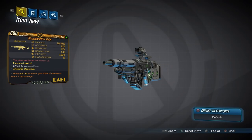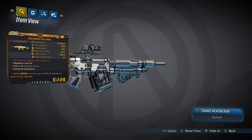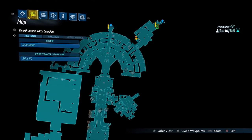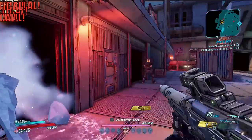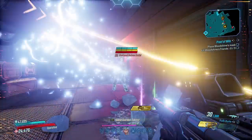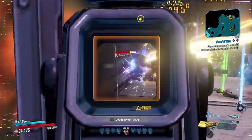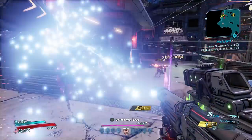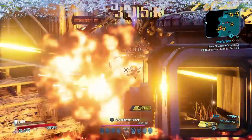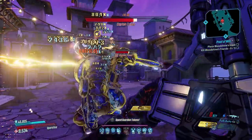At number four is the Star Helix, a multi-pellet AR that can come in every element except corrosive and fire. It can be obtained fastest by targeting the Go Go Power Troopers in Atlas HQ. The Star Helix is like a toned-down Monarch — firing fewer pellets, slower, but each dealing higher damage, and it only comes with 24 bullets in the mag. It encourages you to be close to your target as projectiles spread horizontally, but when they all land this gun can tear through health bars. It's well suited to both mobbing and bossing.